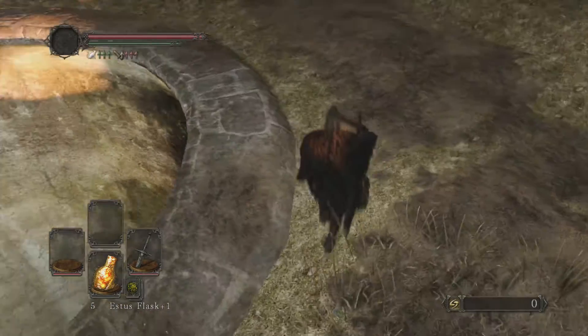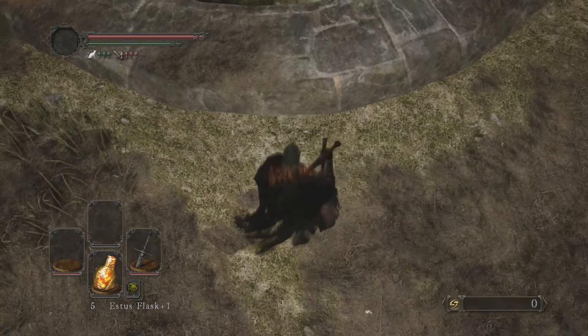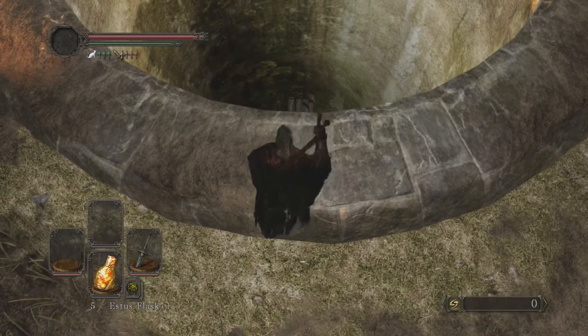A little tip is also to take off some of your armor if you're a heavyset character, just to make getting around a little easier. There's one or two sort of difficult jumps.